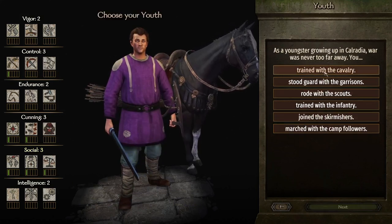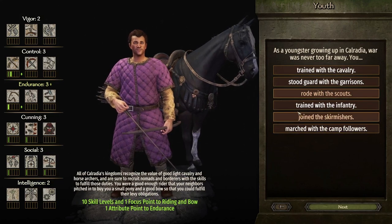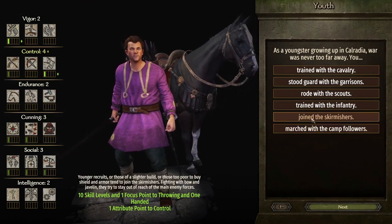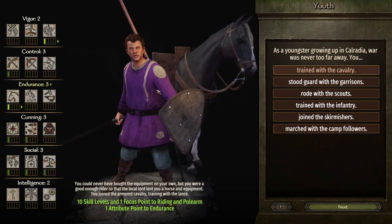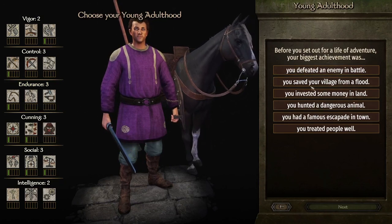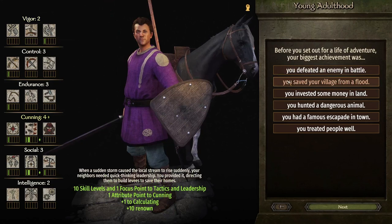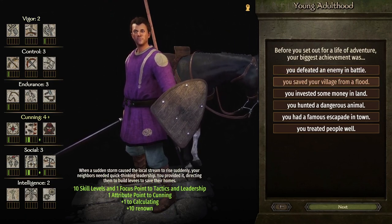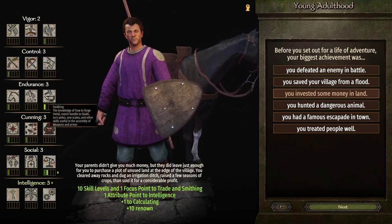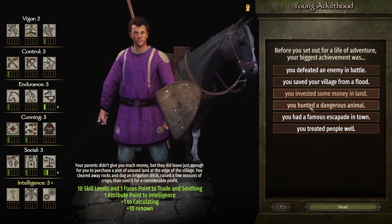We've got horses here with bow — mastery of the spear as well. The spear is quite good, and the lance with riding. I've not done this combo before. Before you set out on life, your biggest achievement: defeating an army gives you sword fighting abilities. Saving your village from a flood gives more leadership and tactics, which we already have. Invested money in land — this gives trade and also smithing, which could come in handy. That's a good way of making money — I could show you guys later how to do smithing.